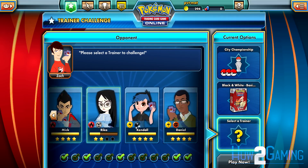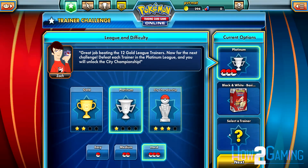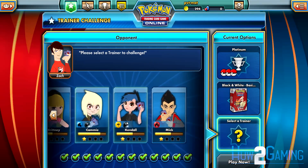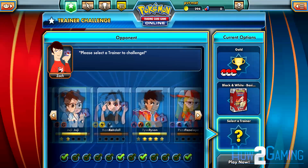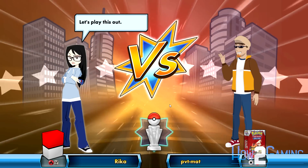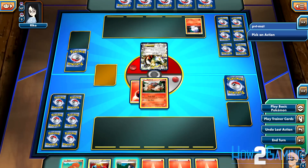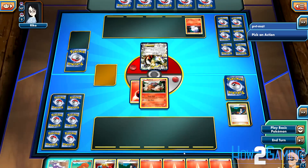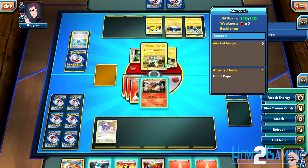You get to select your opponent — each AI opponent uses a specific type of deck, which can be seen in the selection menu. Make sure you select the proper deck to counter whatever your opponent is using. Click the Play Now button to get into the game. Once you're in-game, follow the in-game tooltips that will appear to help you get started with the rules and basics. Be sure to play a few games like this to get your bearings.